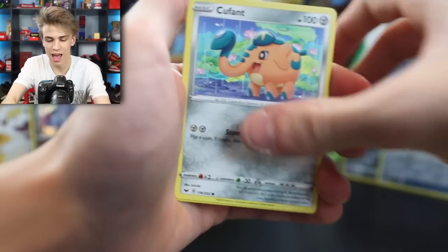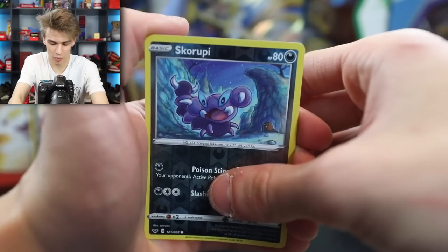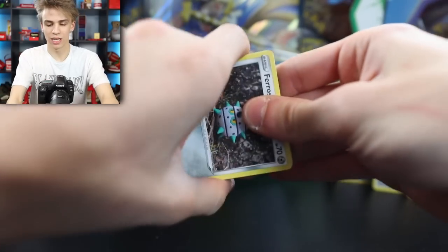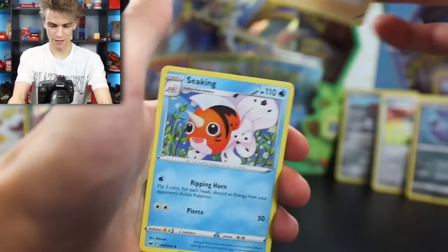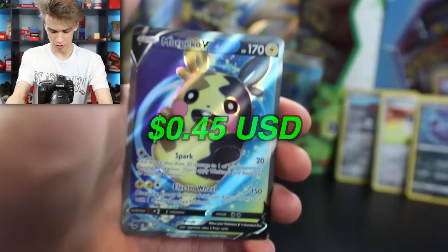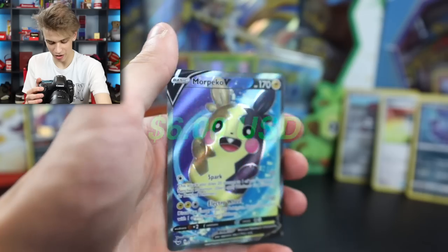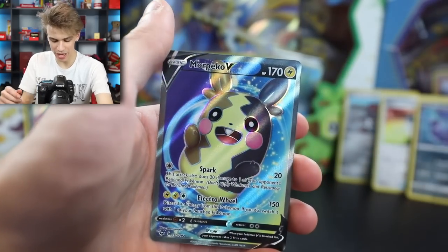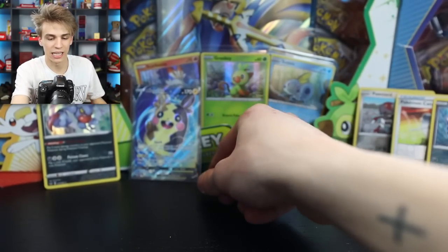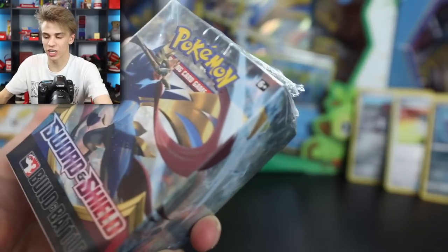There are so many booster packs, and I've been really excited to open up all of them, especially being that this is a new set. We're all getting to experience this for the first time. We're on the last pack of the build and battle box. Come on, let's just get something good. A Mori Pico V - that is a really sick card. That whole artwork, that little spin going on. That is a really cool V card. Let's get this in a sleeve immediately.